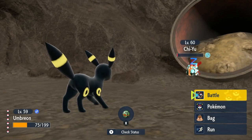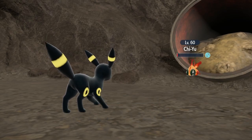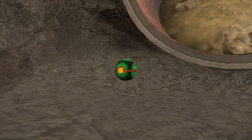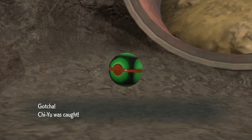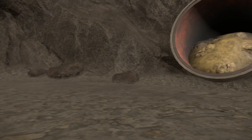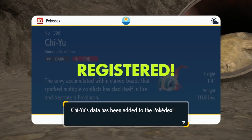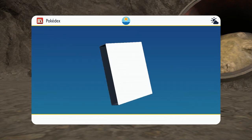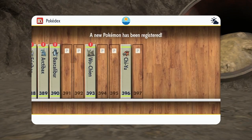People bringing this Pokemon into raids are just making everybody's life a lot more difficult than it needs to be. Don't bring him into raids. Don't bring the fish into raids — as you can see, I'm excited. I caught him, he's doing my spins, but don't bring him into raids, dude. He's ruining everybody's good time. I'm sitting here having to carry as a DPS machine, and you're bringing in Chi-Yu to drop my stats?